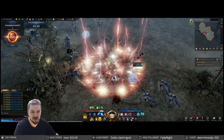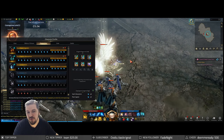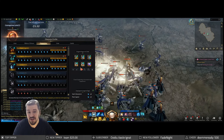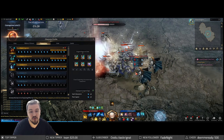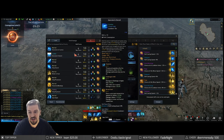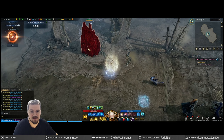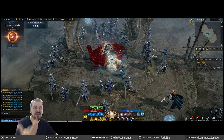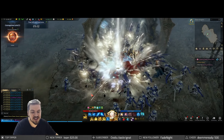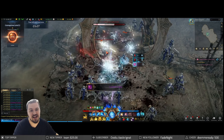I know some of you will say I didn't cover engravings. I want you to again treat these as suggestions — this is an off-spec we're using, and because it's an off-spec we get to experiment. Spirit Absorption and Raid Captain synergize beautifully together and you can 100% go for it. Judgment is self-explanatory at this point, and you can invest into this further and get yourself even more powerful engravings — from my point of view it's not really worth it, but you can 100% do that as well.